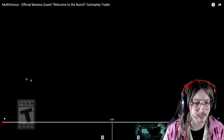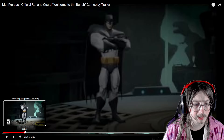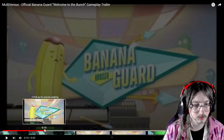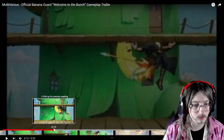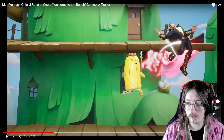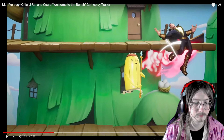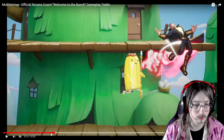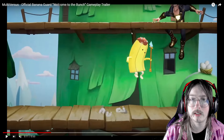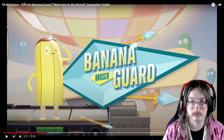Alright, let's go ahead and look at this one more time. Slow it down. First impressions: he looks sick, he looks like he's going to be a lot of fun. Okay, Banana Guard — we're going to go ahead and mute this and change the playback speed to half speed. I'm going to try to break this down and point out things that I see, maybe what things could be used for.